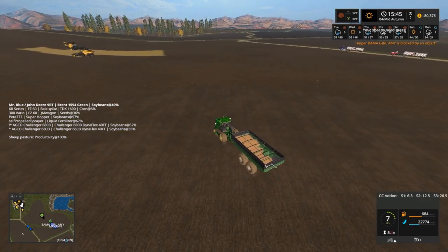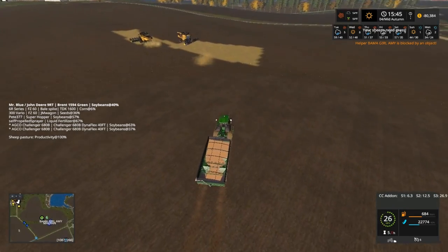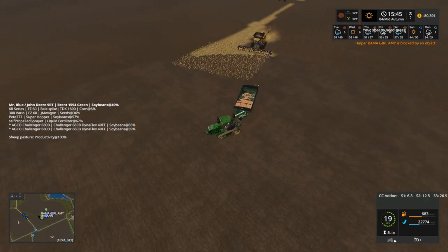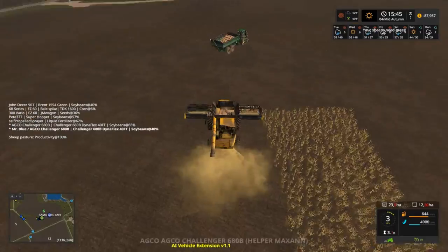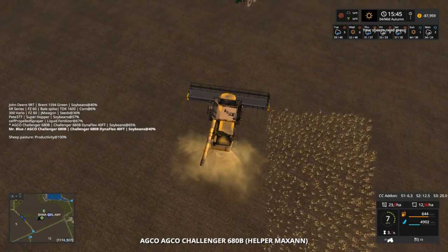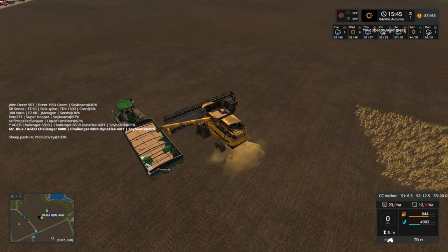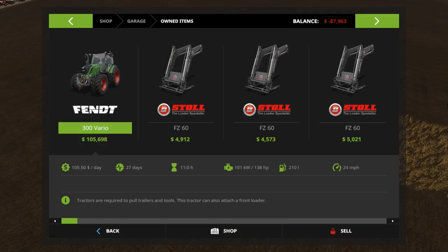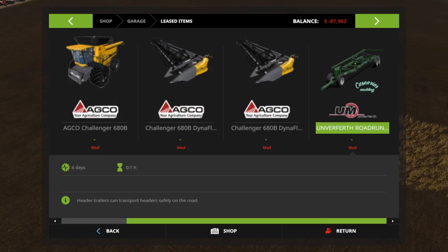Folks, it doesn't look like we're going to be able to pull two loads, but we are getting there. I'm pretty much going to leave these combines — it's another reason why I want to finish this real quick. These combines are leased. Let me go in the shop here real quick and show y'all. Go to garage, go to lease — we got two combines, two headers, a header trailer, and that's all the lease items.